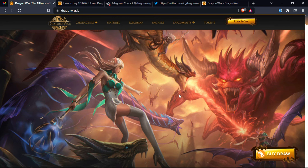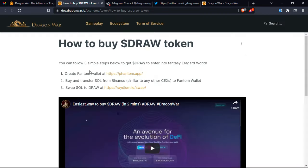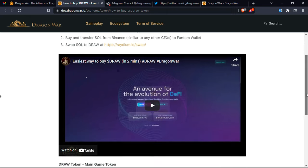Now let's dive into the official platform. You can buy the coin — DRAW is the symbol of the coin. There are actually two coins I'll introduce in this video: DRAW and ERA; the tokenomics will be detailed further. There are three simple steps to buy: create a Phantom wallet, buy and transfer Solana from Binance, then swap Solana to DRAW at Raydium.io, which is a swap platform. There is also a video guide for these steps.